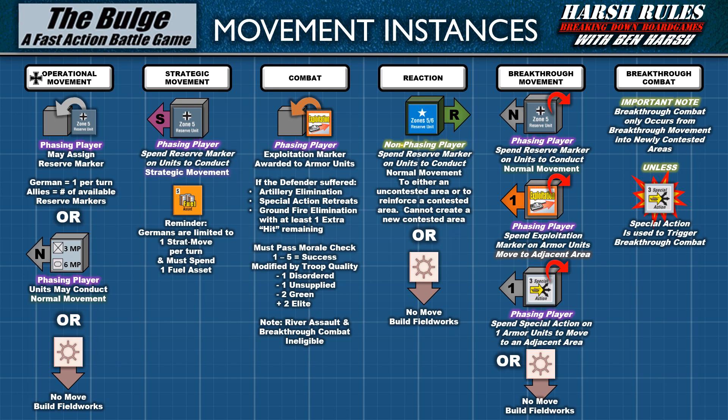Any breakthrough movement into a newly contested area triggers combat, resolved in the breakthrough combat phase. This only applies to newly contested areas — if combat was just resolved in an area this turn, a second battle cannot be fought, with one exception: a second wave of combat in an already contested area can be fought if the phasing player spends a special action. Combat in the combat phase or breakthrough combat phase follows the same rules. In the next episode, we're going to look at the combat rules themselves, so be sure you're subscribed and have hit the bell icon for notifications.